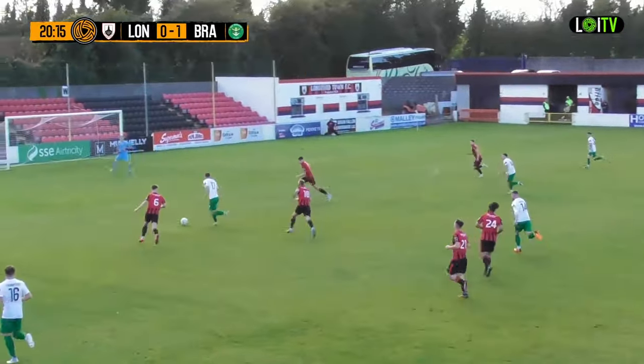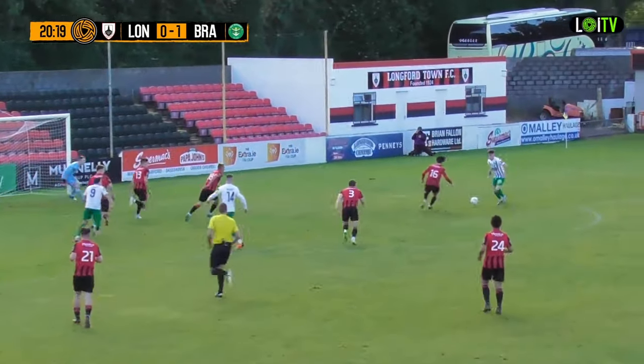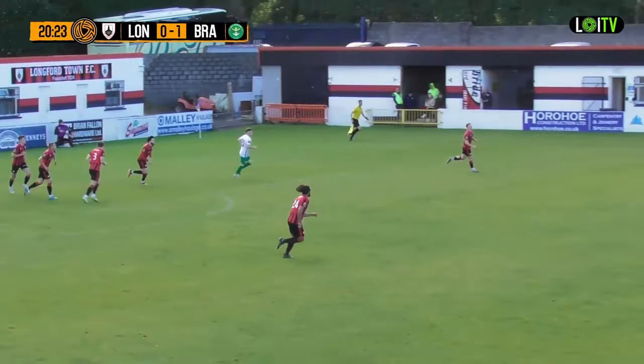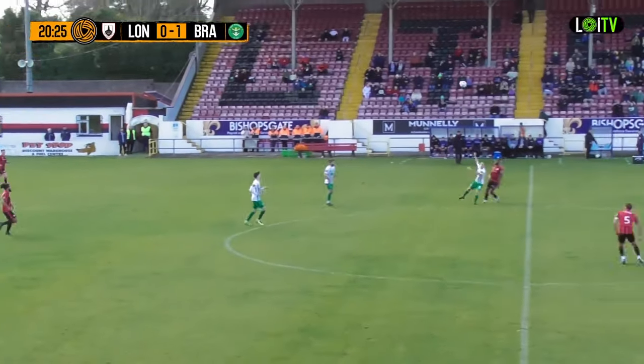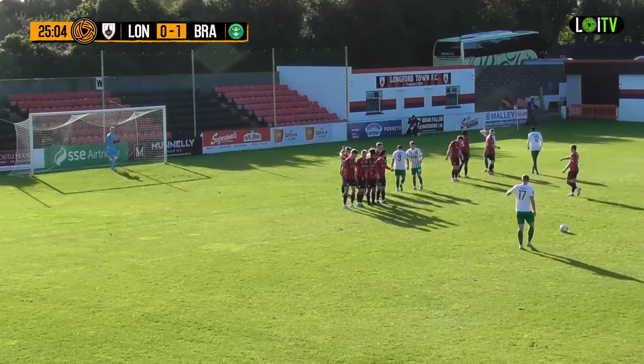He's got Callum Thompson outside again but he goes down the middle to Darren Craven. Craven — this is lovely link-up play. Flow and move from Bray Wanderers. Can they finish it off? It's blocked by Louis Temple, who did really well — kept his hands behind his back and used his back to block it away. Jack Harrington's worried as well because he's got quite a big four-man wall there.